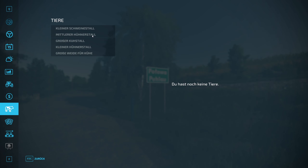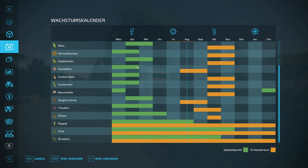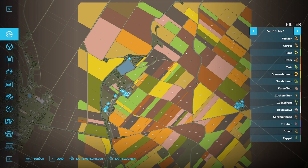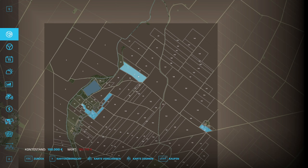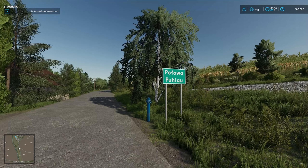Da kommen drei spielbare Bauernhöfe dazu. Saisonale Objekte, Sägewerk, zwei Teilstellen gibt es auch, Sammlerstücke darf man nicht vergessen, Kackstation, Kaufstelle für Gülle. Also, eine voll bepackte Karte.